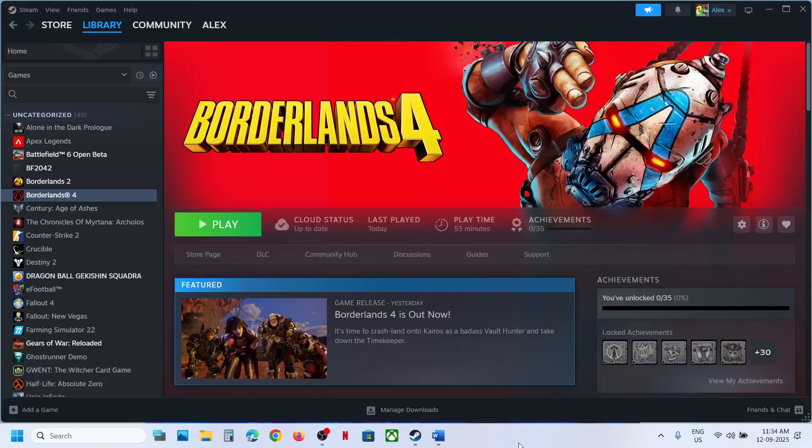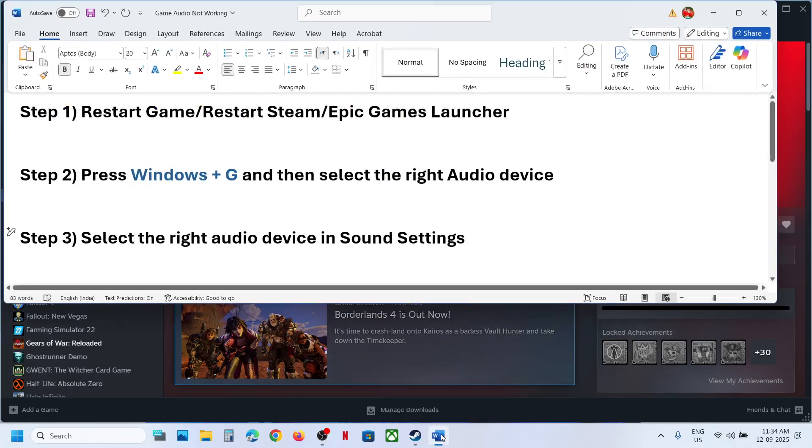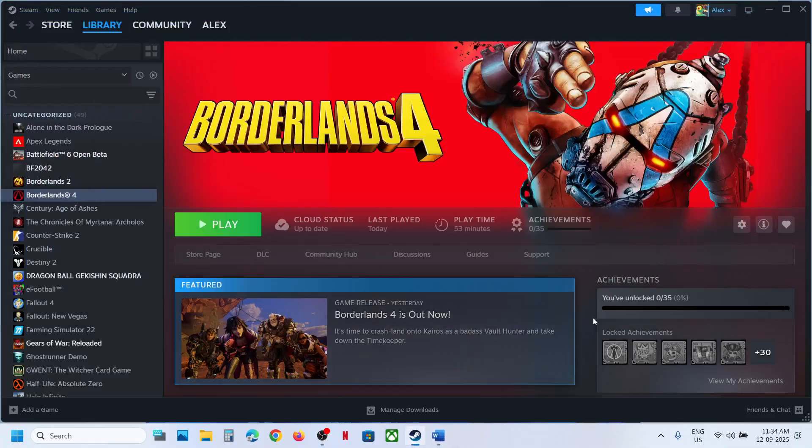Hello guys, welcome to my channel. Today in this video I'm going to show you how to fix when audio is not working with a game on your Windows computer. The first step is to restart the game — if the game is running, close it and relaunch it, and then check if that fixes it.